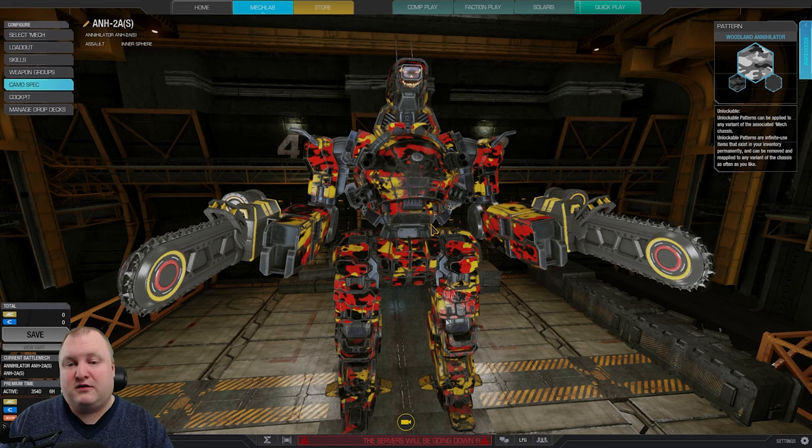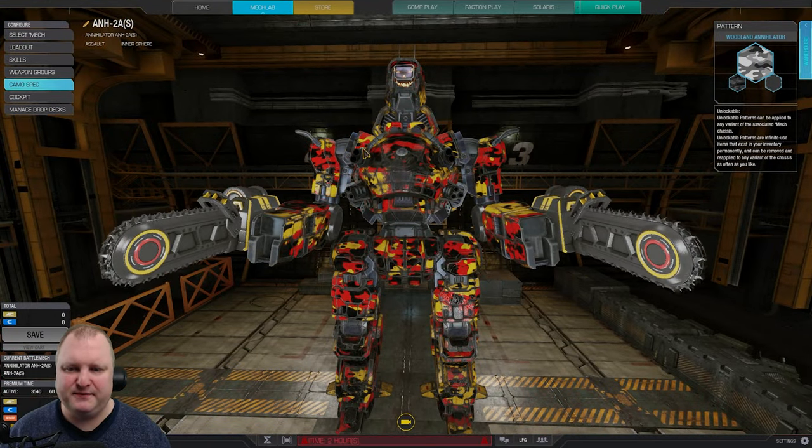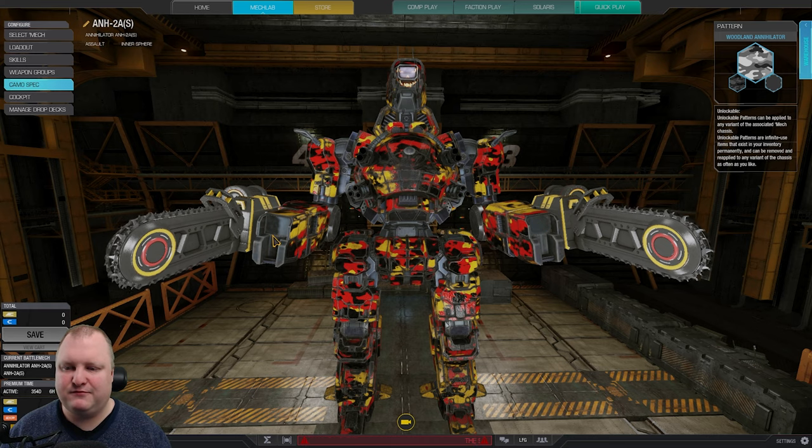The next thing to think about when building a mech is which hardpoints you have available. Let's use this Annihilator as an example. There are currently four big guns on this mech - left torso and right torso. We've got some ballistic weapons in those torsos and currently no weapons in the arms. You have to consider where to put your weapons - do you put them in the torsos to make them higher up, or in the arms so they can shoot at better angles and track targets better? These are considerations you need to think about.